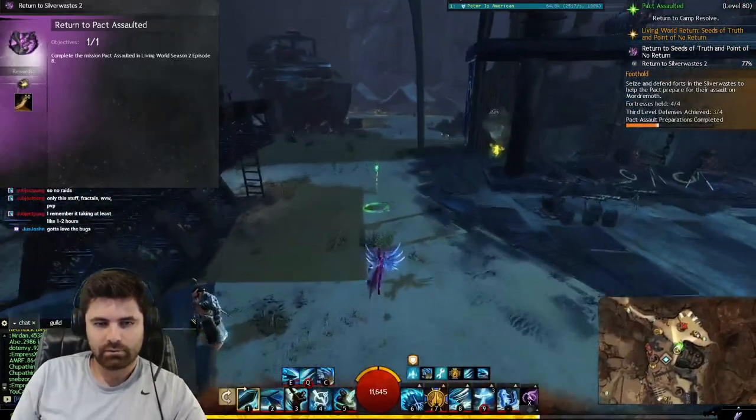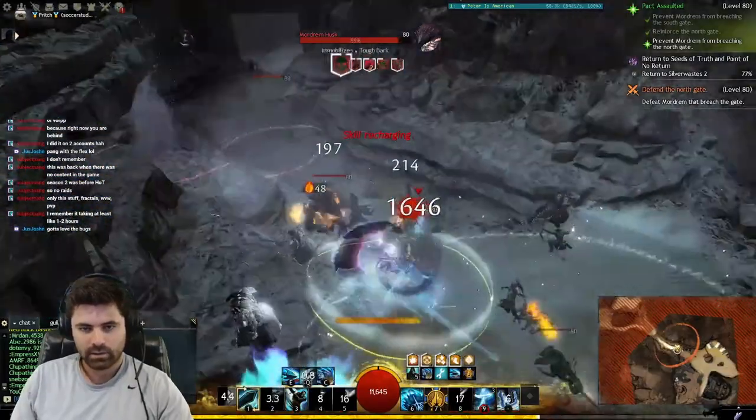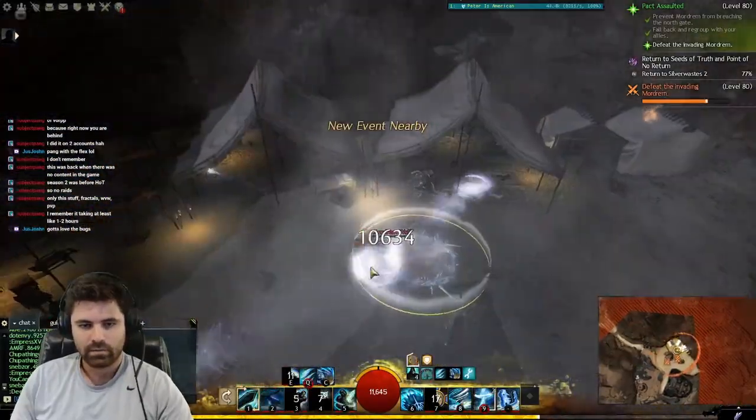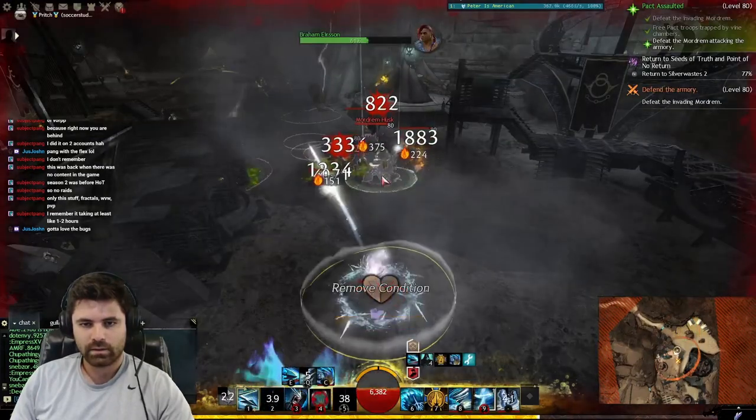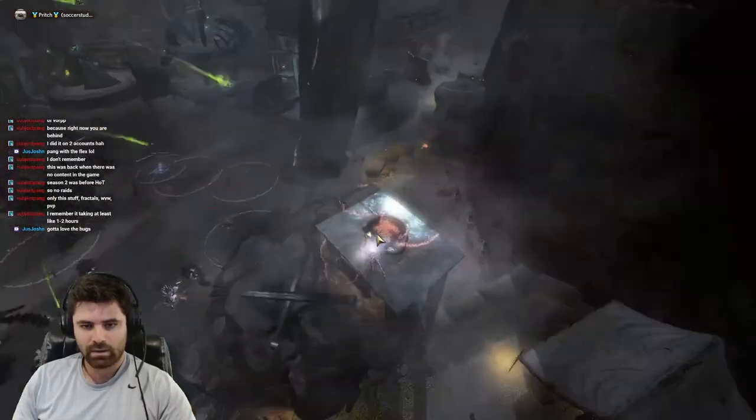Eighth: Return to Pact Assaulted. Return to the Silver Waste and load into the story instance. Head southwest and kill plants, then head northwest and kill plants, then kill plants with swords over their heads, then kill vine chamber plants, then kill more plants. Then get a signal flare, bring it to a bonfire with under 200 HP, light the fire, and you're done.